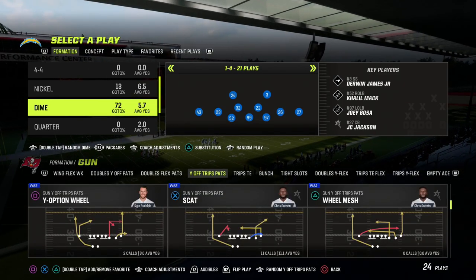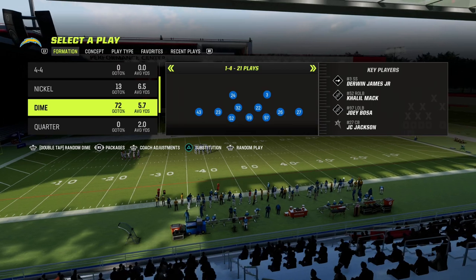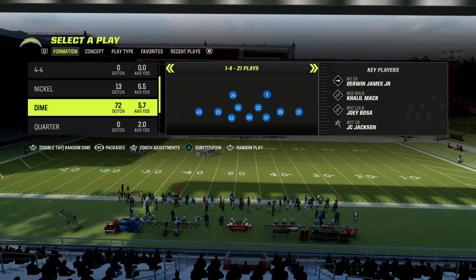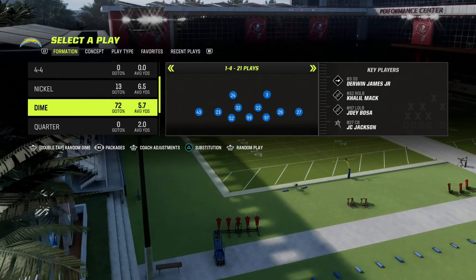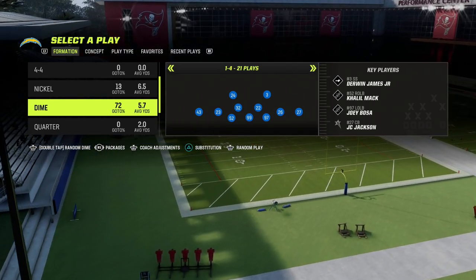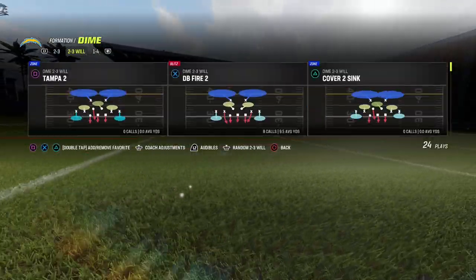Dime 146 I personally believe is the best blitzing formation in the game, or at least one of them. It's primarily because of the alignment that you get in 146 that you actually don't get in a lot of the sub packages. You'll see here if I come out in Dime 236...